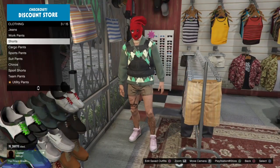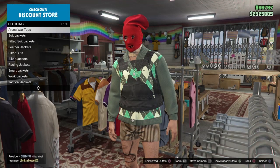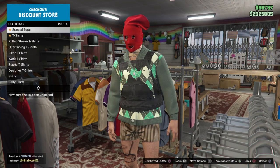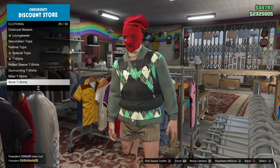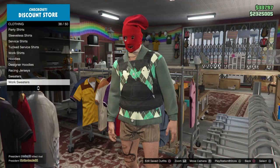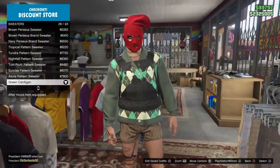Now go to the top section, go to Sweaters — there we go — and get the Green Cardigan, number 28 out of 93.